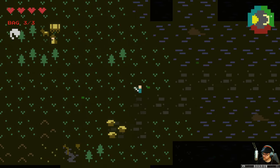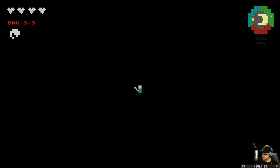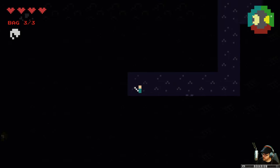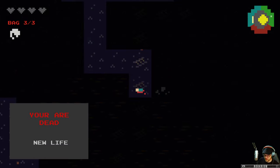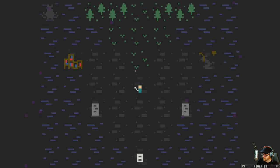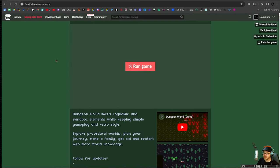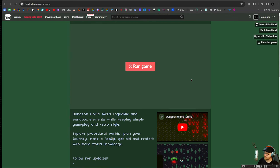Where'd my son go? He ran away. I would love a boat but I don't know what I'd do with it. We're back underground here. There is Dungeon World — one of many Dungeon Worlds. Oh my god, that just chomped me. There's Dungeon World. I do a lot of dying. Oh hey, I'm the kid now — I don't know where my mom just ran off to. Dungeon World by FBZRD. It's free — you can play it in your browser if you want. I just downloaded it. Fun little roguelike.